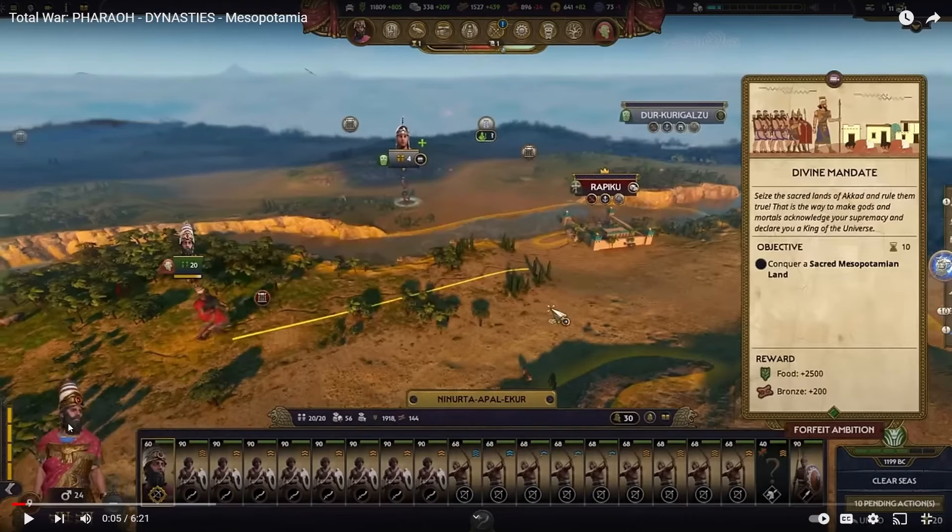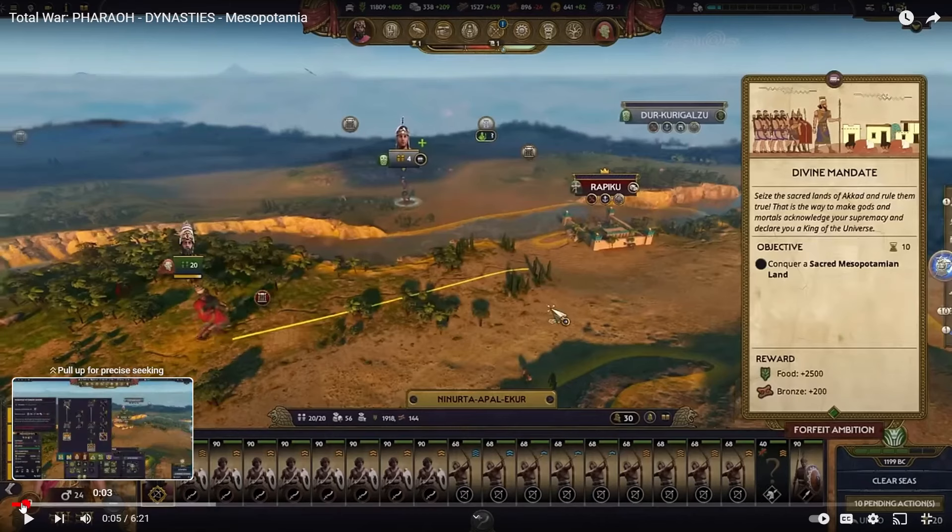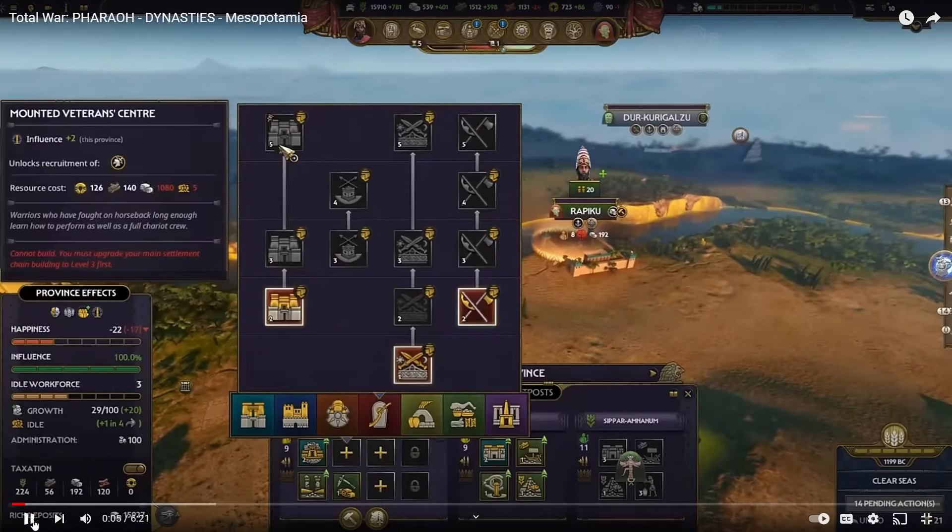I'm going to be watching it and jumping in and out a little bit here and there. I do like that they kept some of the Total War Troy stuff — mostly the unit cards. The unit cards look pretty good. The building cards as well, because they're nice and colorful and bright. They stand out, they've got a nice background, instead of like a plain white background like Total War Warhammer has.